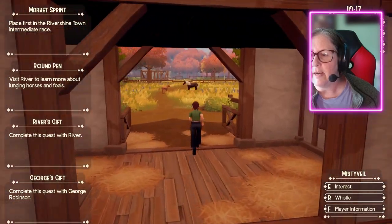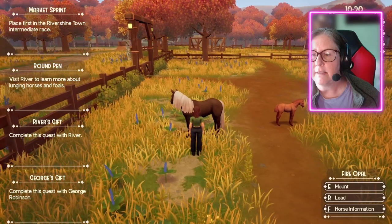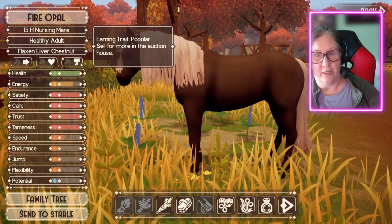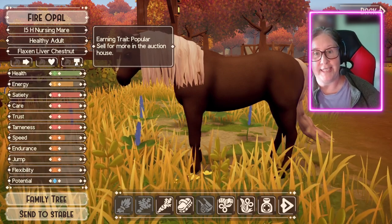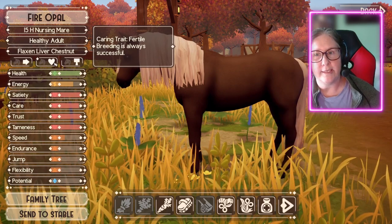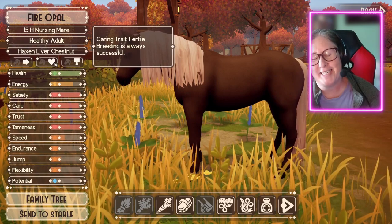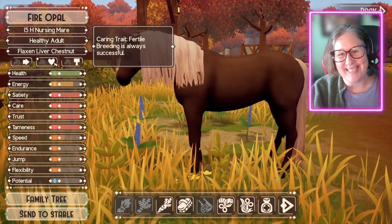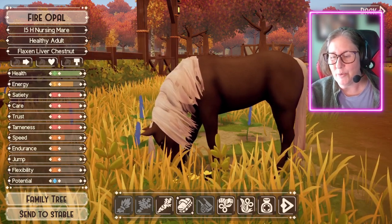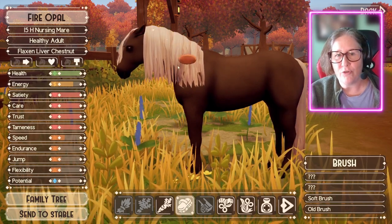Let's go out and look at the crowd here. So this is Fire Opal — she's a popular horse. She's 15 hands and she would sell for more in the auction house. She's caring and fertile — breeding is always successful. And she trains endurance skill twice as fast. She does have 100% tameness and 100% trust.